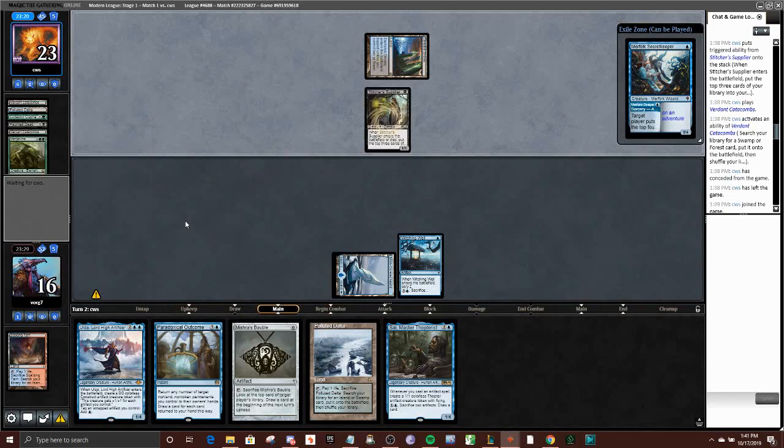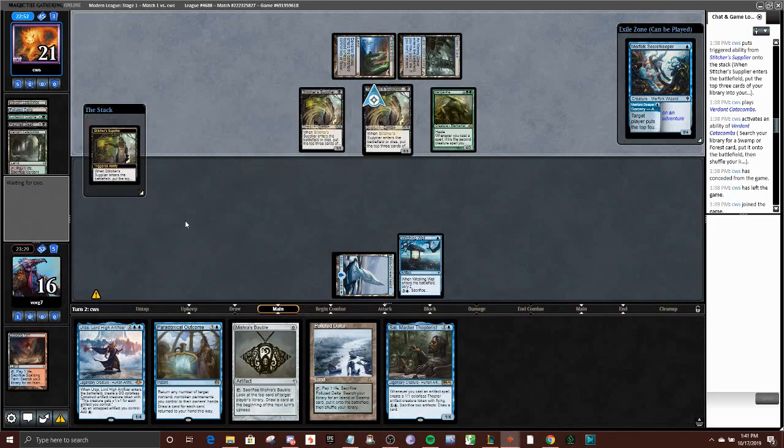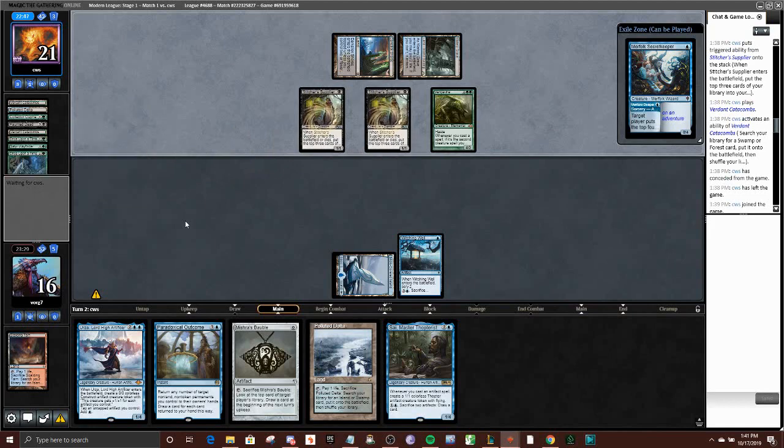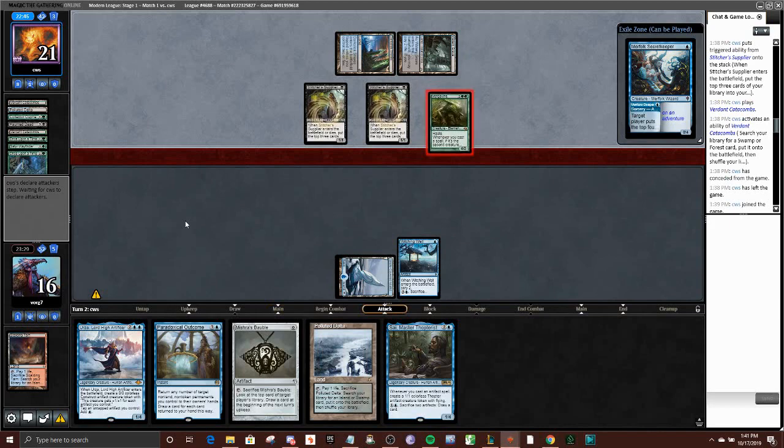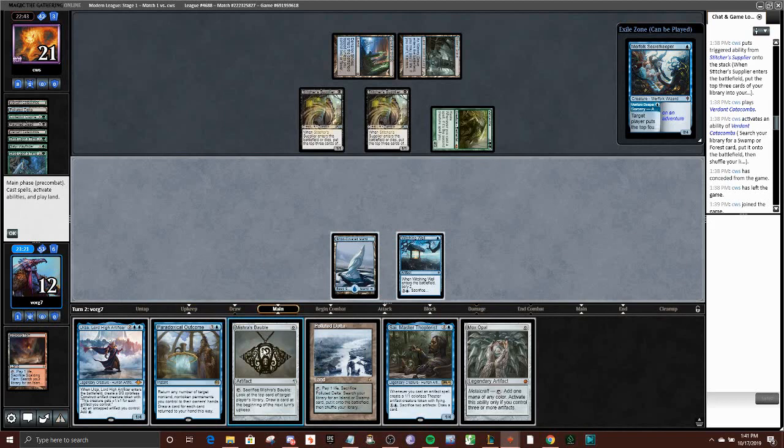Alright, so he's bringing in Stitcher's Supplier. He milled a Haunted Dead — it's a new addition to the deck, most people don't play that. Going to follow it up with a second Stitcher's Supplier. We're definitely under a lot of pressure here. A Mox Opal was probably one of the best draws in the deck — love to see that. I'm just going to get the Psi down and hope we can follow it up with a little more action next turn.